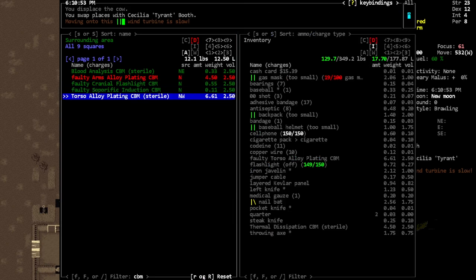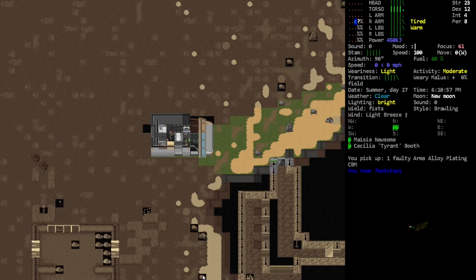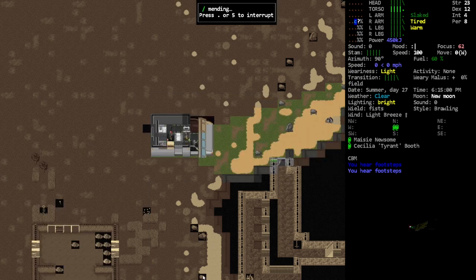The sleep CBM - we don't need that. Torso alloy plating - yeah. Arm plating could be useful, let's get that. Oh, we can't get the arm because our arms are already too modified. Can we amend that? Yeah we can, cool. Our buddies are doing things.